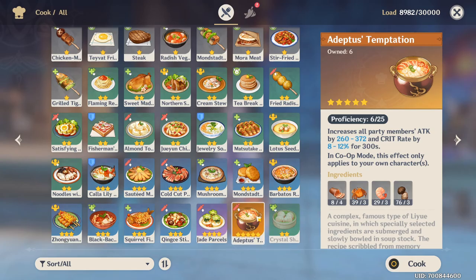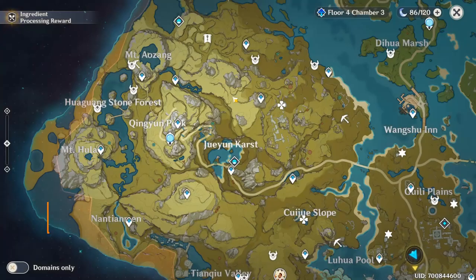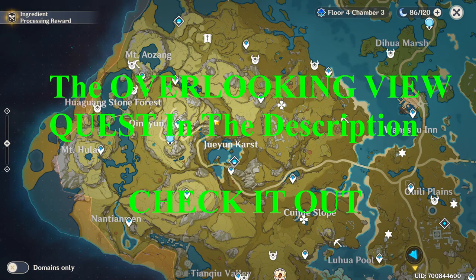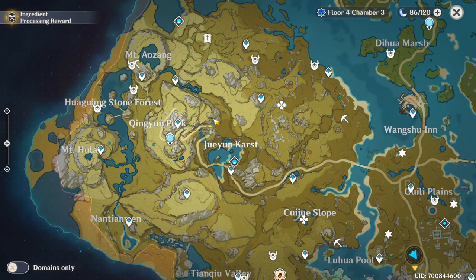Now where can you get the Adeptus Temptation recipe? If you go on the map, you get this recipe on top of the Qingyun Peak around here. I made a video which shows how you can complete a world quest named the Overlooking View quest. After you reach the end of this quest, there will be three chests on the top of the peak — there's actually a floating island, and on that floating island there are three chests, and in one of the chests you will get this recipe.